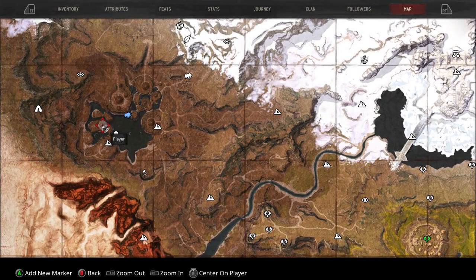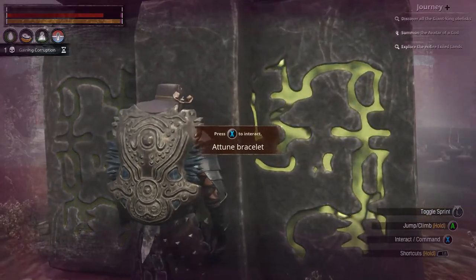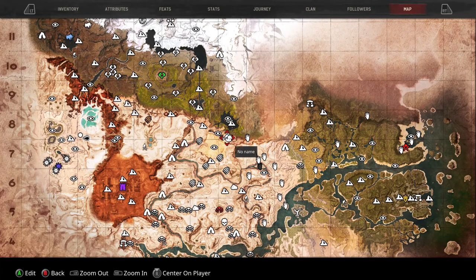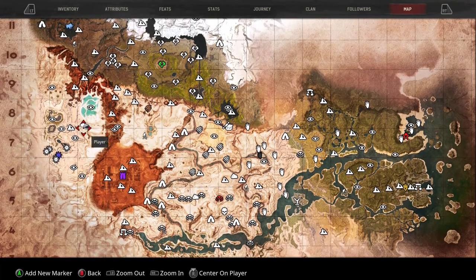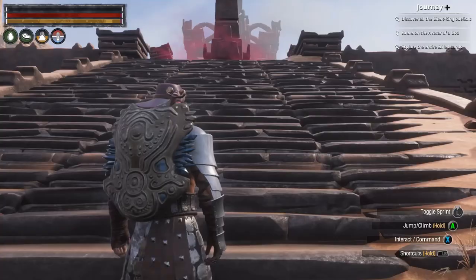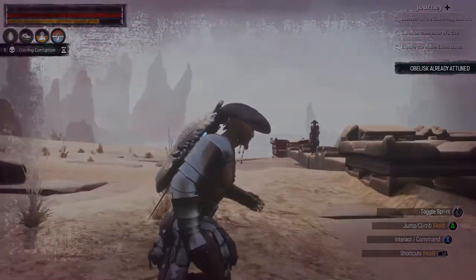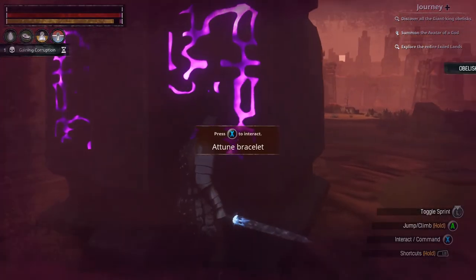This is the fifth obelisk. It is right over here — I think that's C8 slash C7. I'll zoom right in on it — there we go, it's right there. This is the sixth obelisk, it is in the unnamed city. I'll quickly zoom right in on it — it is right there on top of my location.